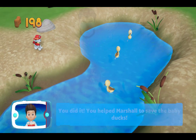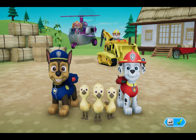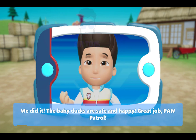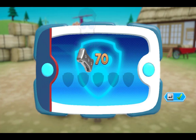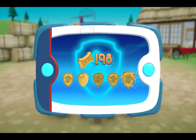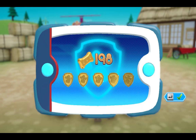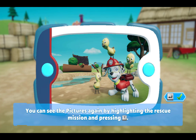The baby ducks are safe and happy! Great job, PAW Patrol! For collecting so many pup treats, you earned a gold pup treat! You got all of the golden paw prints! You unlocked the picture for this rescue mission. You can see the pictures again by highlighting the rescue mission and pressing the Y button.